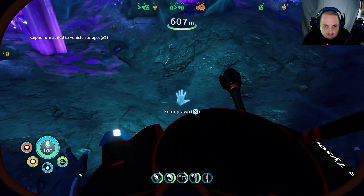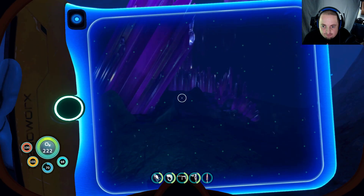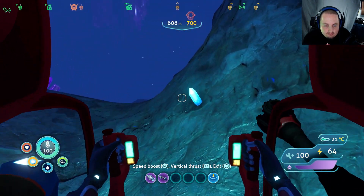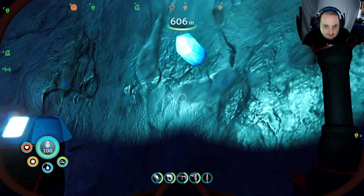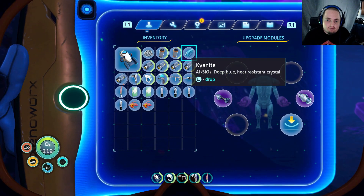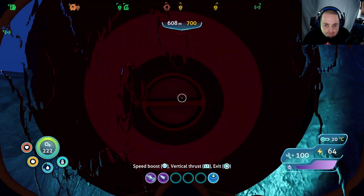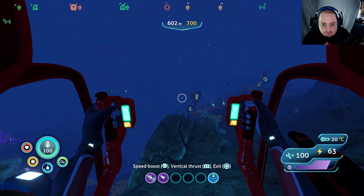All right, how much do I got? At least six slots left. Kyanite, magnetite — that is what I need to go out and get. I'll grab that. So this is where kyanite is at — makes sense with all these crystals around.